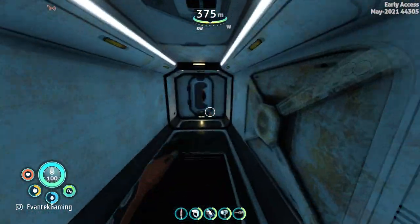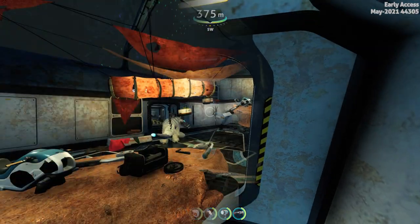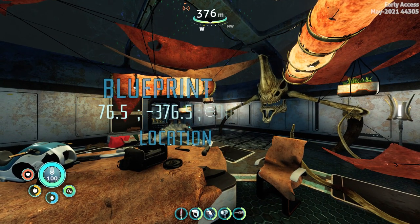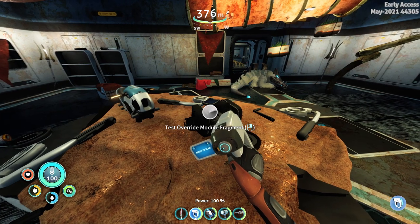Once we have entered through the moonpool we will want to open up this bulkhead where we will initialize the second cutscene. In the middle of this room there is a table which has the test override module. Once you scan this in you will get the blueprints.